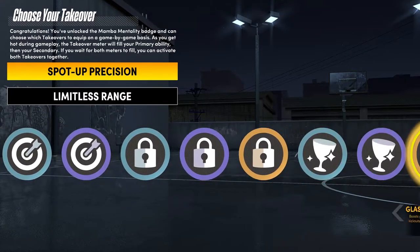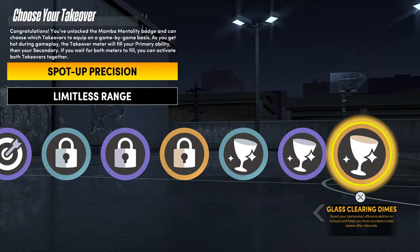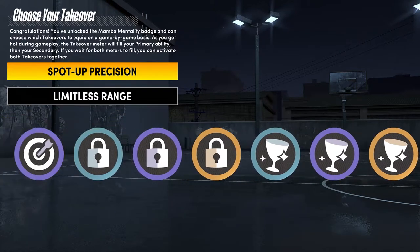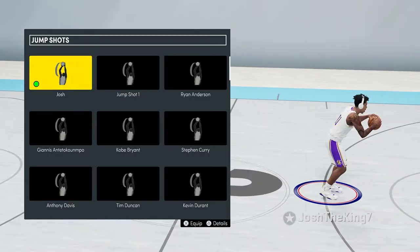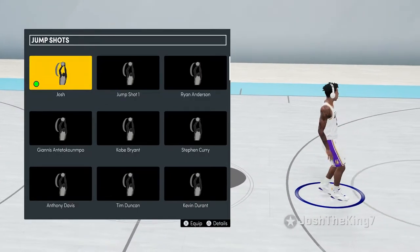For takeovers, I'm able to get Slasher, Sharpshooter, Lockdown, and Glass Cleaner. I really only use Sharpshooter, and sometimes when I play twos I'll use Lockdown. Sharpshooter is definitely the best out of these four. I don't like choosing two of the same takeover, so I decided on Spot Up Precision and then Limitless Range takeover. If you have any questions about my badges or takeover, leave a comment down below.